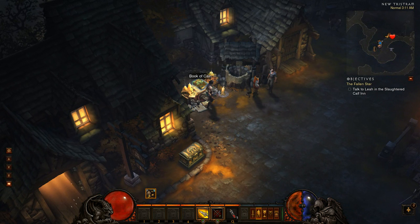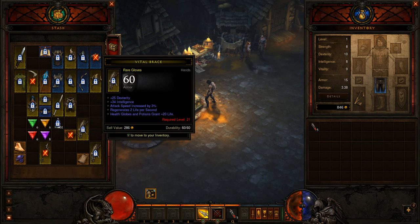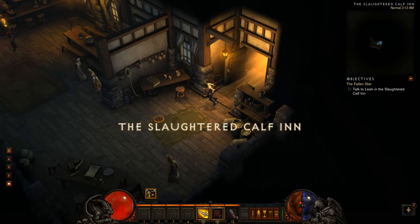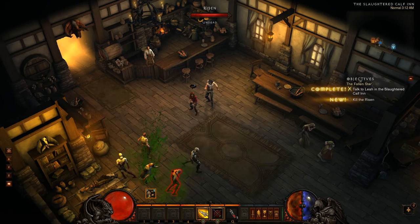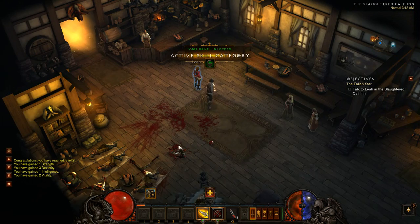This is a new thing they added with one of the patches - a Book of Cain. If you don't want to identify your stuff while you're out, once you come back into town you can click on this Book of Cain and it will identify every unidentified item you have in your inventory. This is your stash - I already have a bunch of high-level stuff in there because I've been playing a little bit. We're going into the Slaughtered Calf to talk to Leah. Leah says Rumford told her I survived; her uncle Deckard Cain was blasted into the depths of the old cathedral and the dead are rising.